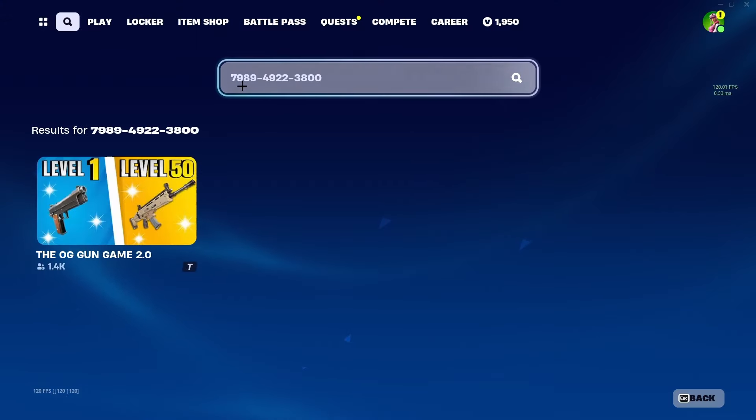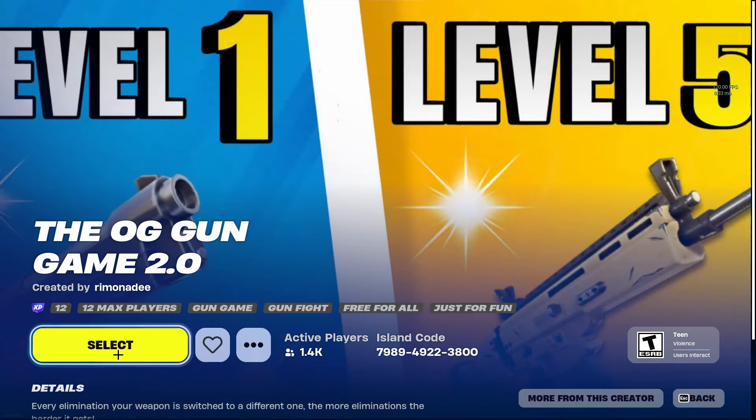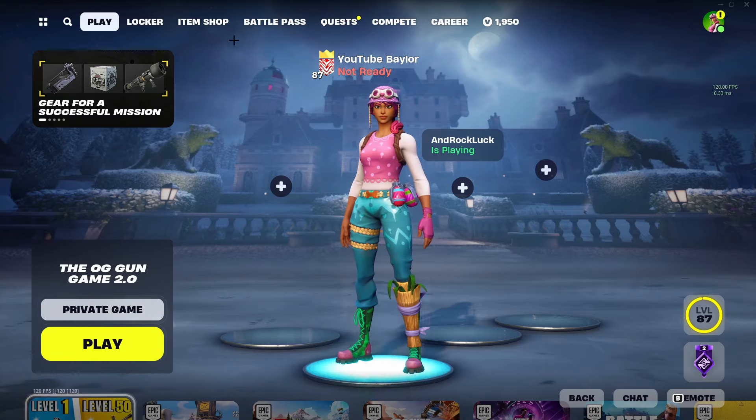For this insane XP glitch, go to the search bar and type in this code: 7 9 8 9 4 9 2 2 3 8 0 0. Click this map and then hit select. Make sure it's set to private game and make sure it works properly.